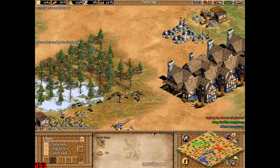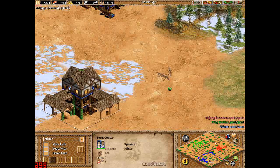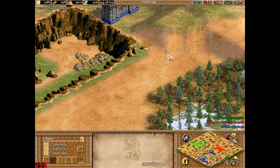I've got some gold, stone, some more gold, and I'm building up some houses. I've got another town centre out. The resources are similar to quite a few other maps. The main difference, really, is just the fact that there are cliffs everywhere.